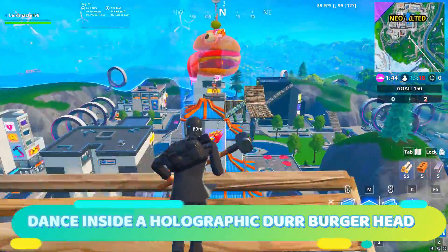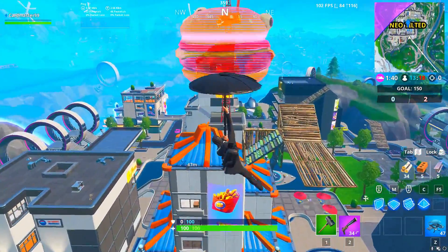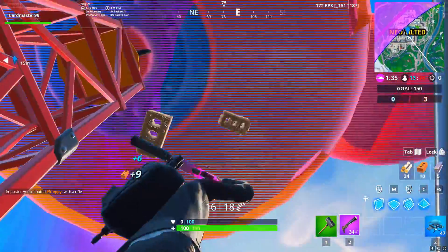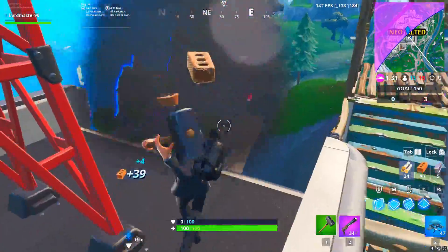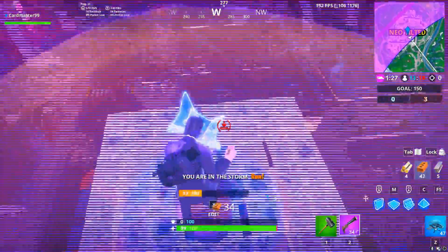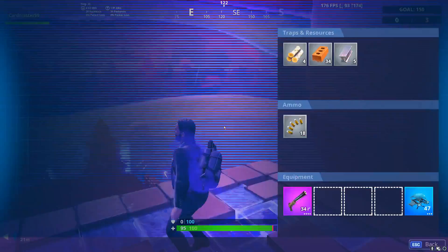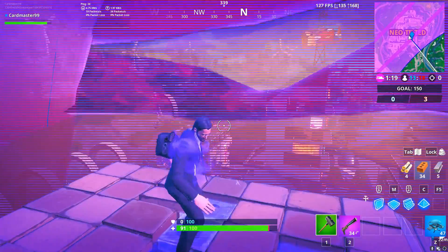What you need to do is build up — you will need mats. I'm about to be in the storm going into the Durrburger. Don't destroy this pole because it actually makes the Durrburger disappear, so you do need to be inside it. You need to use the conga emote. This is the location of where the holographic Durrburger is for the weekly Season 9 challenge.